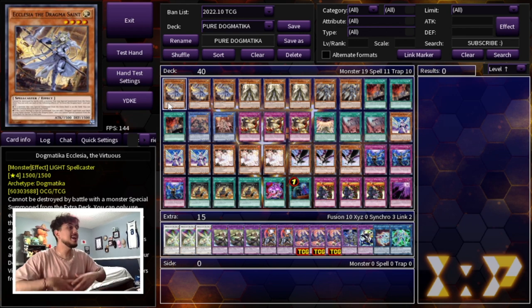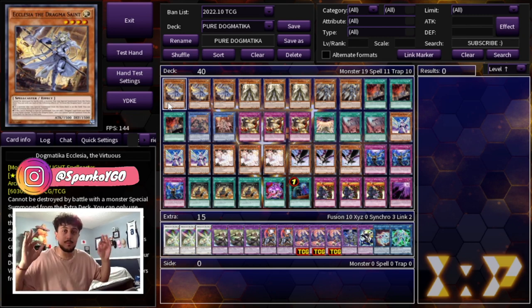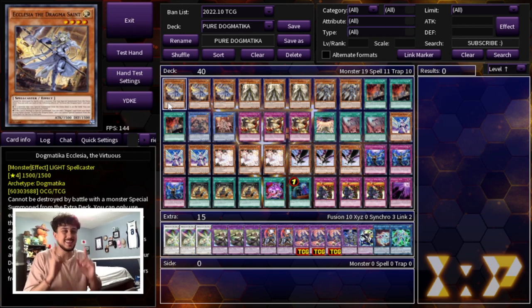Big shout out to the boy AlphaYGeo — he actually did a Dogmatica video similar to this one. This one takes inspiration from his. This list is focused on picking apart your opponent's entire extra deck, so let's get into exactly how you do that.